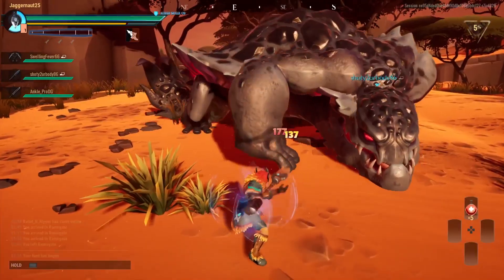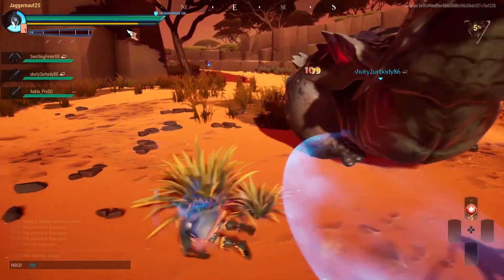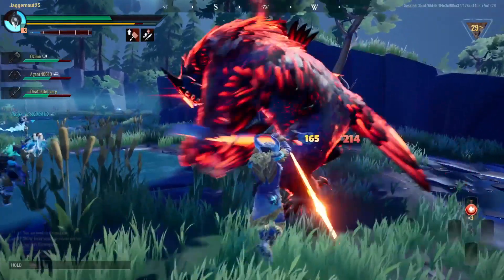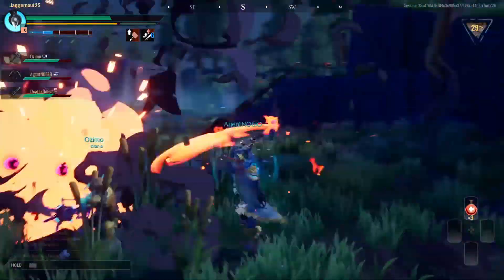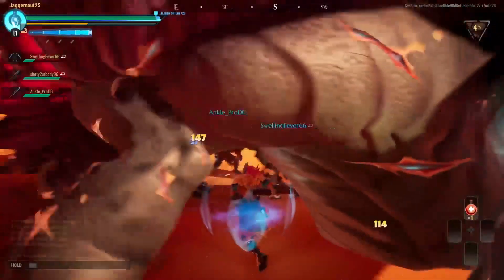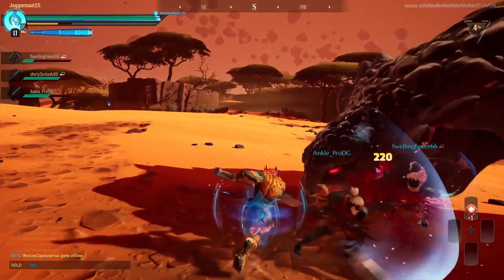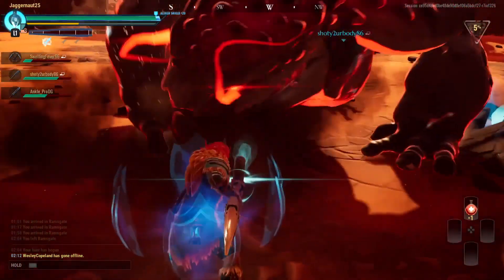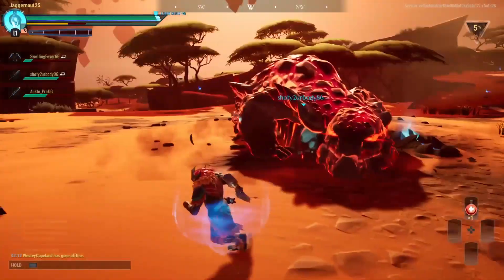Of all the weapon types, my favorite was the Warpike because it feels the most distinctive. It's got good range for a melee weapon and can attack either very quickly to build up your special meter or slowly for strong slashing attacks to break off monster parts. Its combos and combat style are the most nuanced and tricky of the weapon options, but it feels great once you get the hang of it. It also just looks really cool to use.